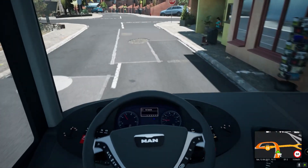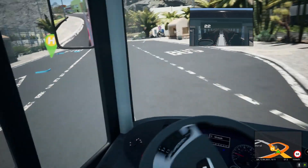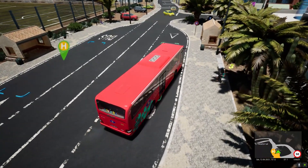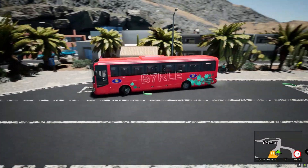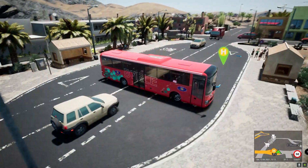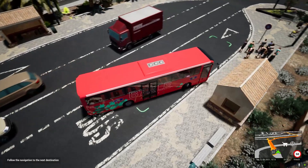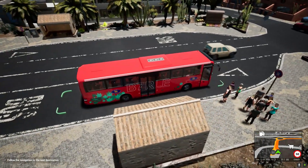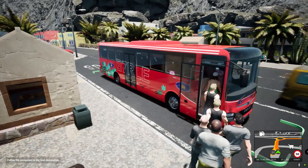What I'm going to do right here — you're not supposed to do it, but the road it was indicating is really narrow so I'm going to turn my bus right from here. Pretty much a bus in Sri Lanka would kind of do this. The front door is the entry point for passengers and the back door is the exit point.